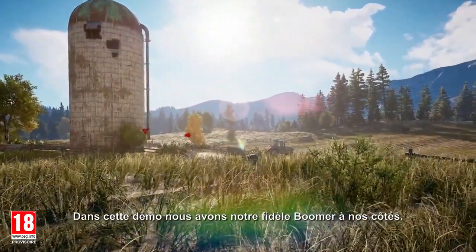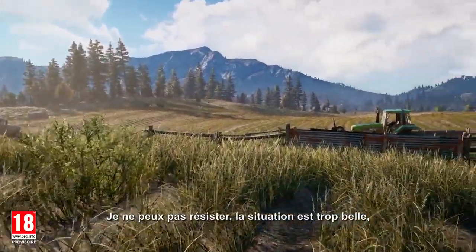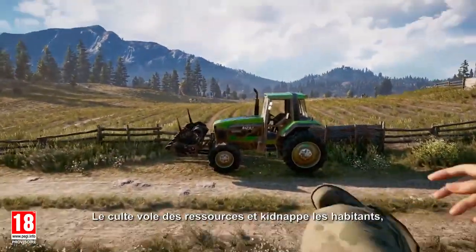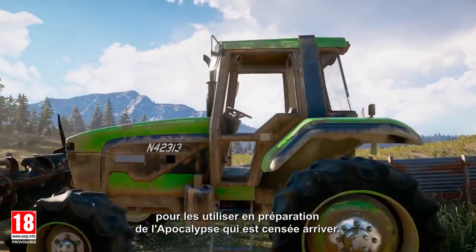With us in this demo, we have our loyal dog, Boomer, as your fang for hire. I just can't resist — the setup is too perfect. I'm going to use this tractor against the cult. The cult is stealing supplies and kidnapping people, using them to prepare for a doomsday that's really just around the corner.